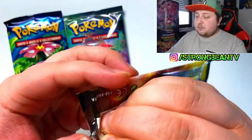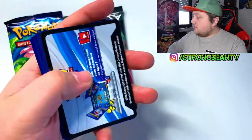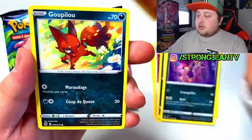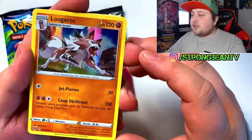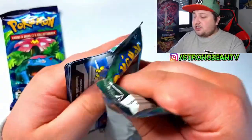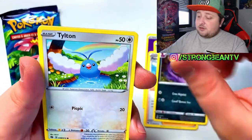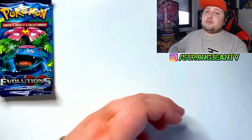Now the Champions Path packs — come on! Got electric energy, then Epsol. Reverse, another holo. I think Champions Path was holo in every pack. Come on, last Champions Path — can we pull something in this last Champions Path pack? This is probably the last Champions Path opening I'm ever doing because it's getting harder and harder to find. Can we end it on a bang? Got Kakuna, got the Pokeball again, reverse energy, and no — we got absolutely nothing.